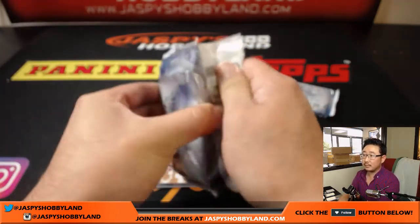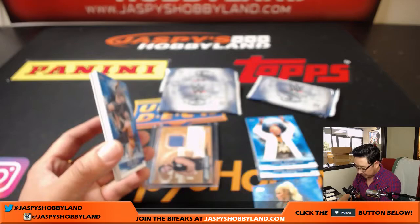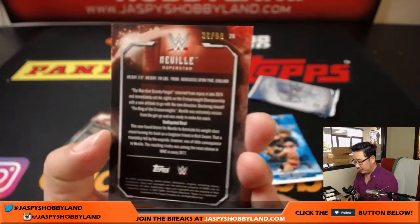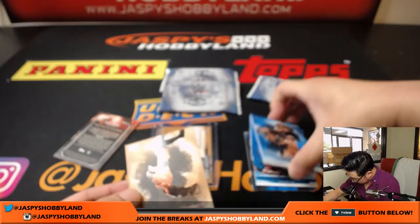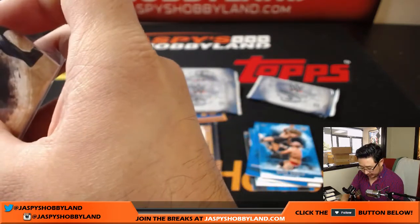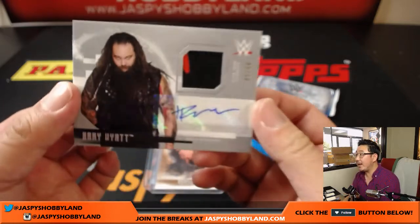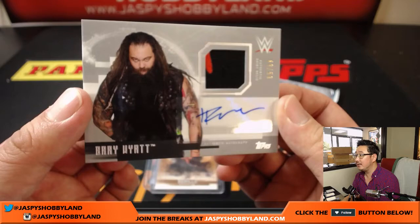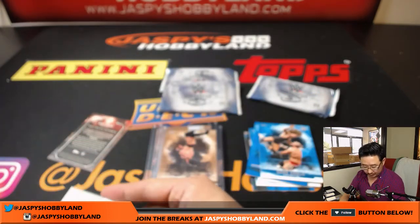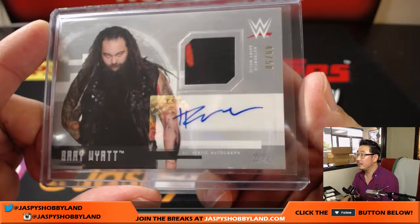Paul Harris was saying let's get that Gold Standard going — I agree. Let's get that going. You got Neville, 36 out of 99. The Undertaker is the big chase in this set, right? And we have — nice — Authentic Shirt Relic and Autograph, 49 out of 50. Bray Wyatt, apparently. Looks like Bray Wyatt. Font can be difficult to read.